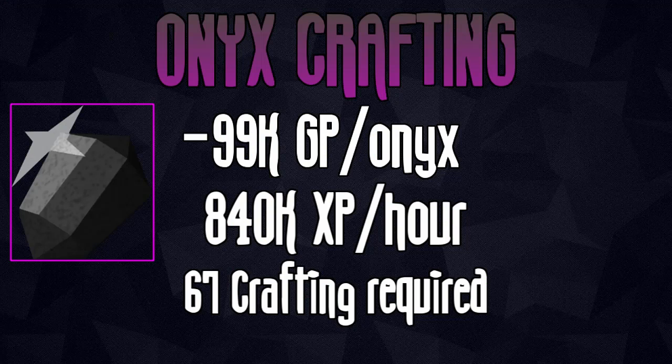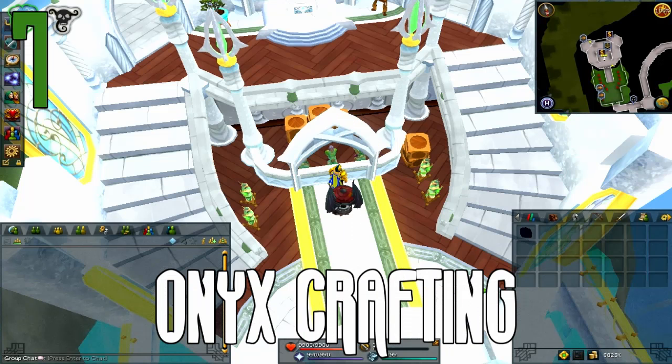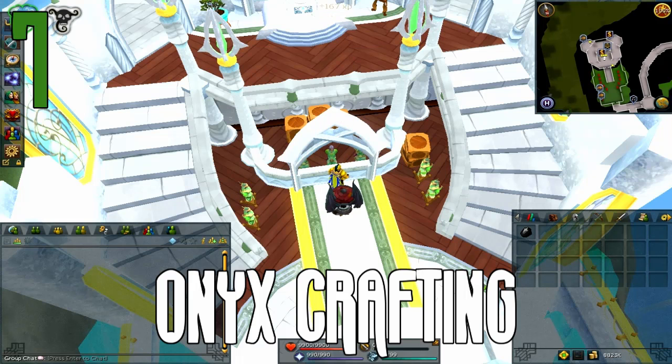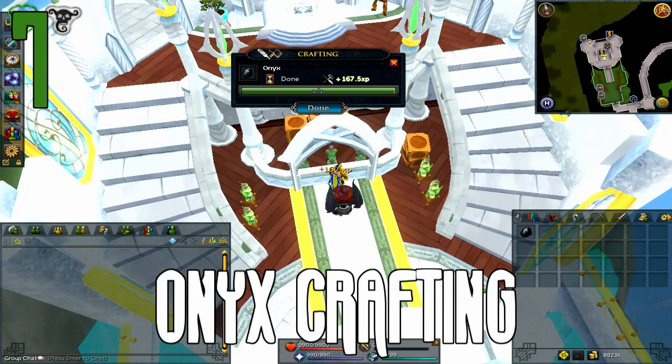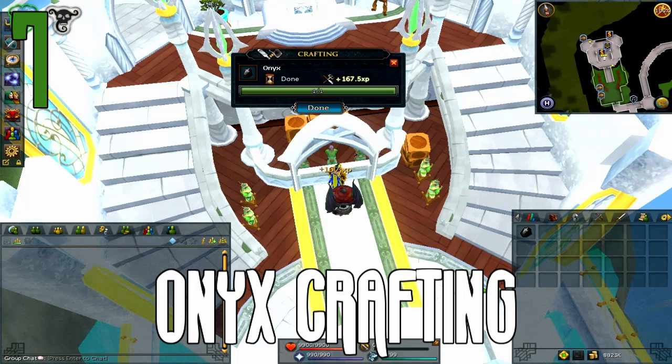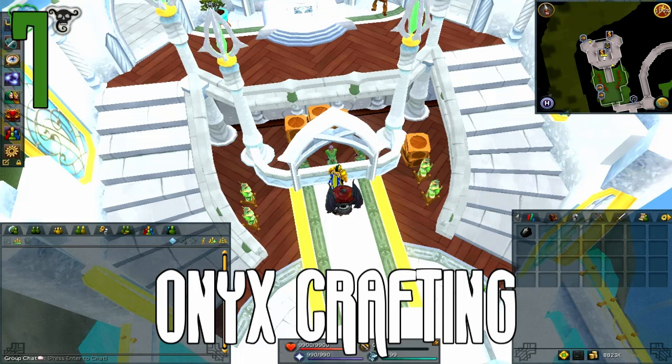This next method is something people are never going to be able to do in RS unless some serious ALK prices are changed in the future — and that is crafting onyxs. Unfortunately, this is never going to be possible because onyxs cost over a mil each, and that's never going to change because of their ALK price. However, if you were to craft them, it's over 800k crafting XP per hour. Because of GE limits and the sheer cost to stockpile a large amount of onyxs, no one's ever going to be able to do this unless someone had like a 500 bil bank. But it is something really cool to think about.